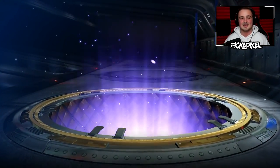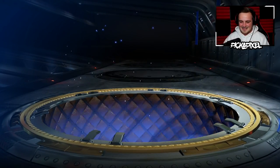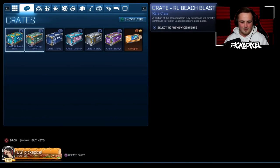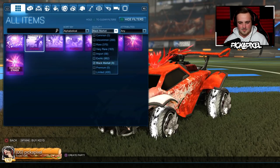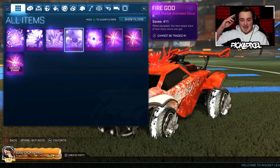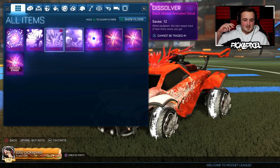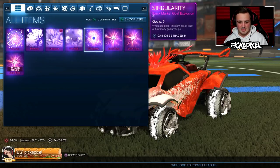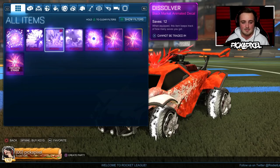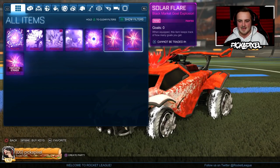One painted gold explosion and a Fire God in 50 crates — that defies all odds. That's insane! Oh my gosh, we got a little bit baited again there. We got ourselves a Fire God — I didn't even have a Fire God! We've got the Solar Flare, the Dissolver. We still haven't got the Mainframe back that got stolen, but we're really rebuilding.